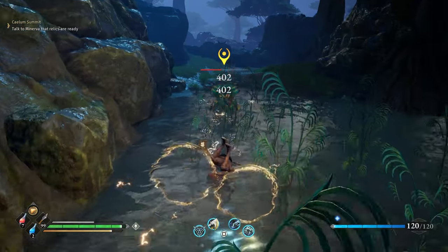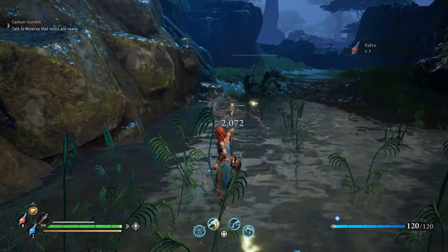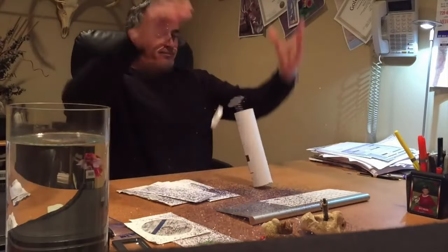Kiting, Bursting, and DPS are all available to you and help incinerate, electrocute, freeze or glitter bomb your foes.